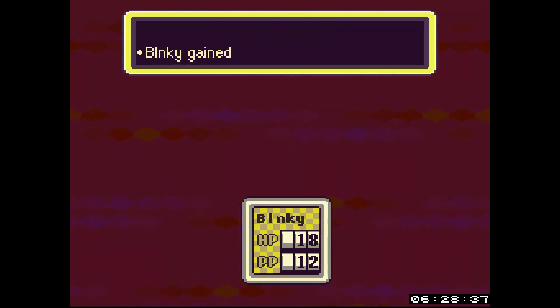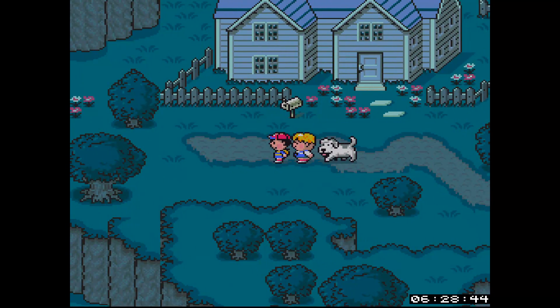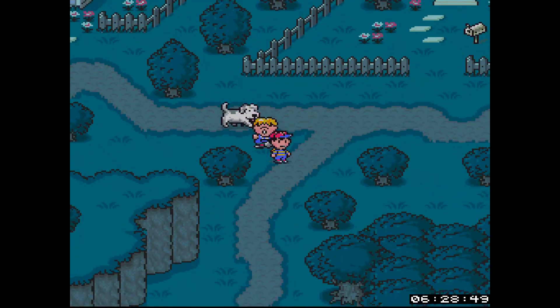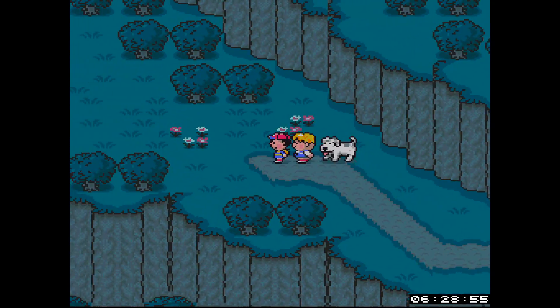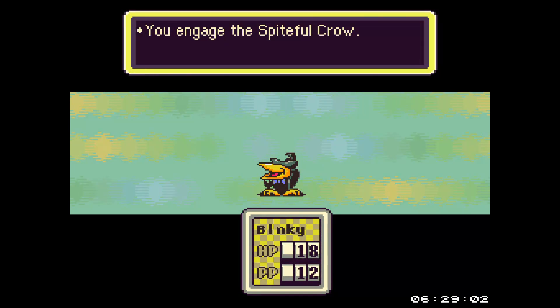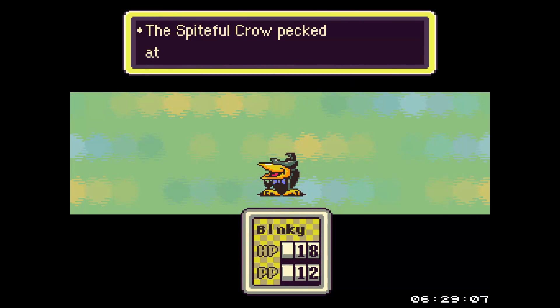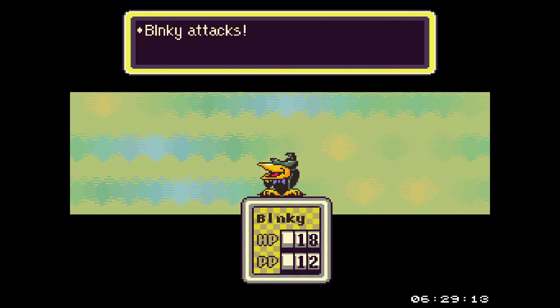You don't ever kill anything - it just becomes tame. The Spiteful Crow I was talking about, you'll encounter that throughout pretty much the whole game. But the Runaway Dog and the Coilsnake will have different versions - you'll just find different variations that are stronger.